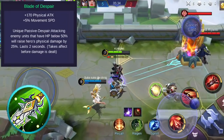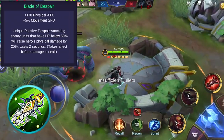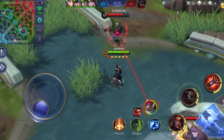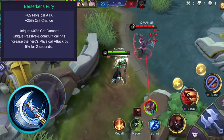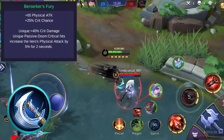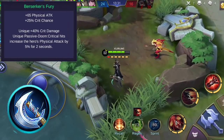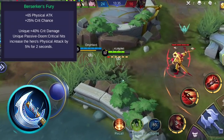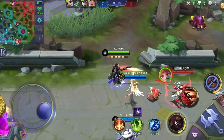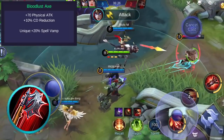You might want to consider Blade of Despair. This item grants additional physical attack and movement speed. Its unique passive will give you additional physical attack when the target's health is below a certain percentage. The movement speed bonus can also help you chase enemies or escape death. Buying attack items such as Berserker's Fury can boost your damage effectively. This item gives you additional physical attack and critical chance. Its unique passive grants you additional critical damage on your critical hits. Also, dealing critical hits will increase your physical attack by a certain amount for a short period of time. This is a great item since Granger deals his sure critical hit on the 6th bullet. This also amplifies the last bullets of his first and ultimate skill. You might also want to consider Bloodlust Axe. This item grants physical attack and cooldown reduction. Its unique passive grants 20% spell vamp. Spell vamp regenerates health points from damage dealt by skills.